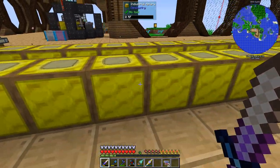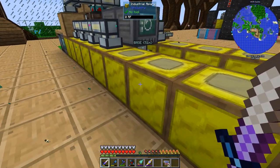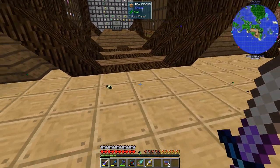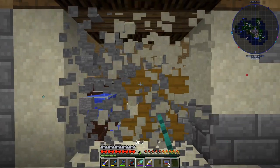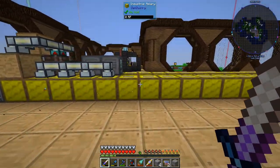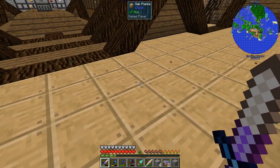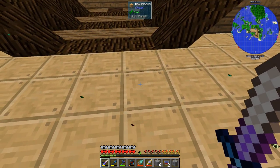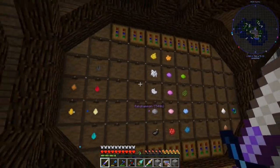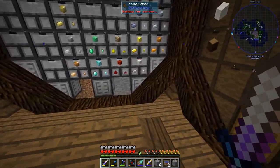I wanted to place chests or drawers to grab items with things pushing them down, but it's really hard. I'm just going to use the impulse item duct under them instead. What I'm going to do is have multiple chests — all the items go into the first chest, that splits into multiple sections, then into other chests which also split further, so it can reach all the apiaries.